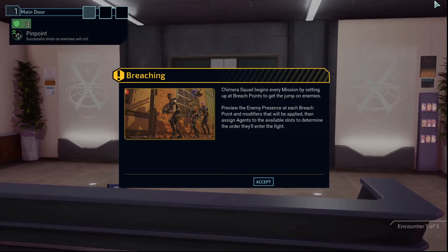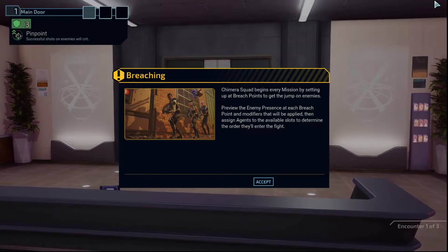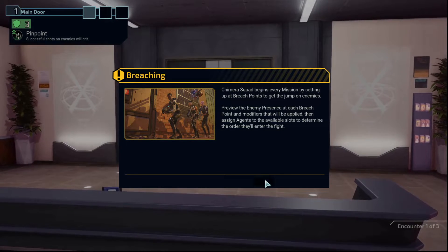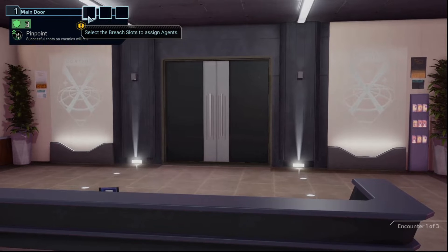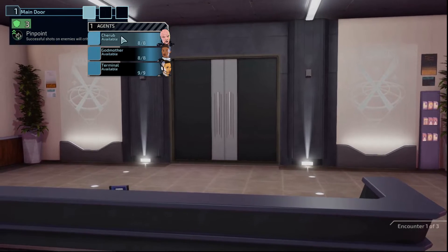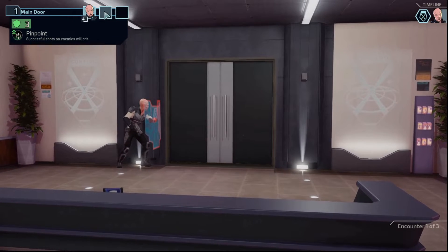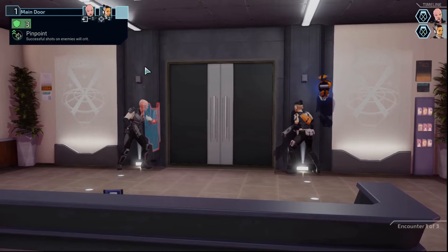Breach mode. Breaching. Chimera Squad begins every mission by setting up at breach points to get the jump on enemies. You preview the enemy presence at each breach point and any modifiers that will be applied, then assign agents to the available slots to determine the order they'll enter the fight. I've got three breach slots here on the main door and only three agents.